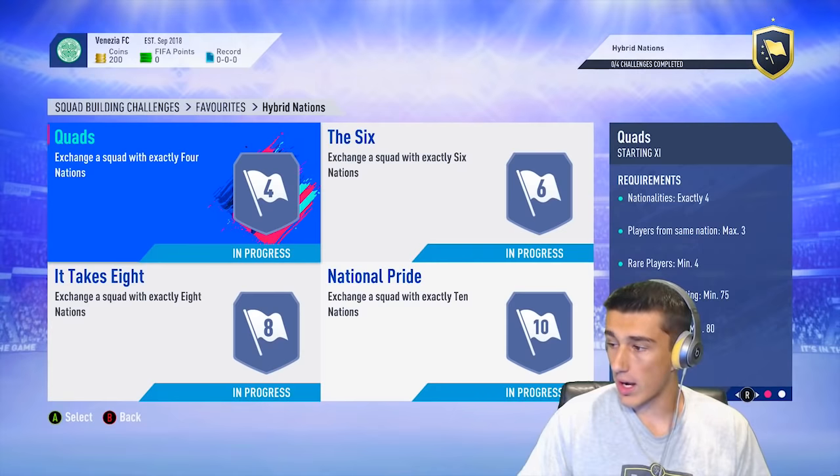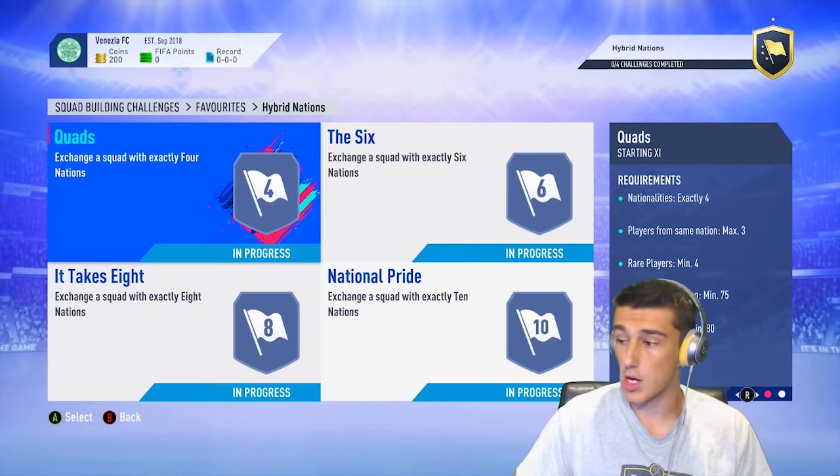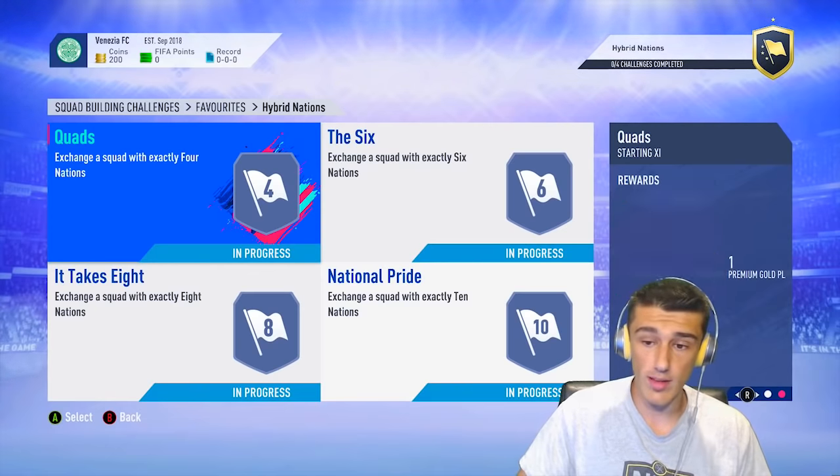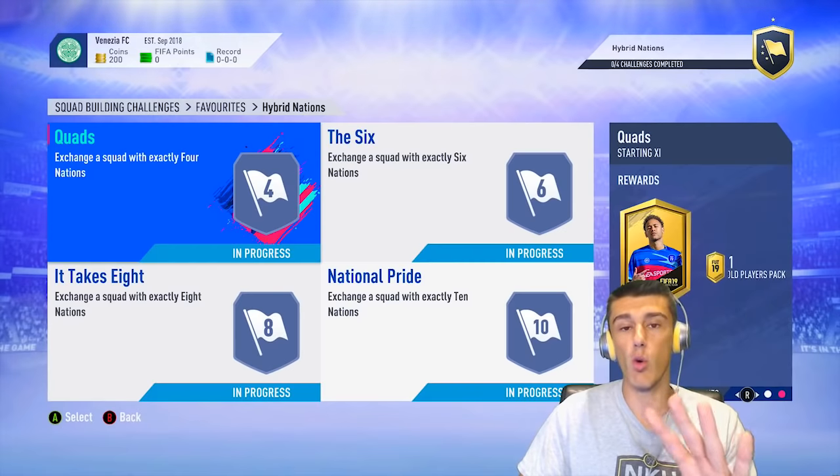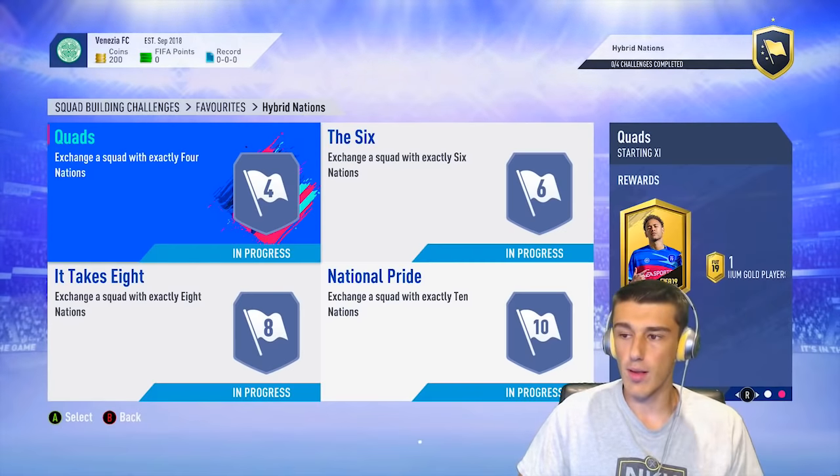For non-rare golds and low-rated rare golds, they're the way to go. Let's hop into Quads, where you need four nations, three players from the same nation, four rare players, and a 75 overall rating with 80 chemistry. It's one of the easier ones to complete and you get a 25k pack in return. It's gonna cost you about four or five thousand coins.